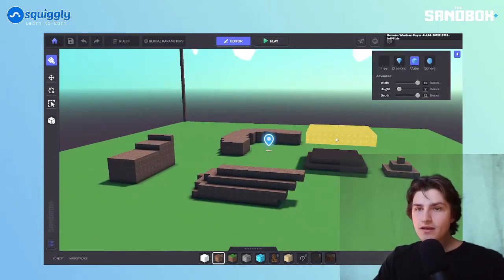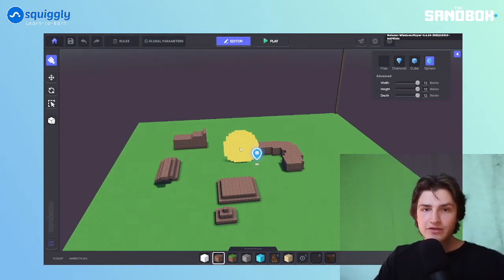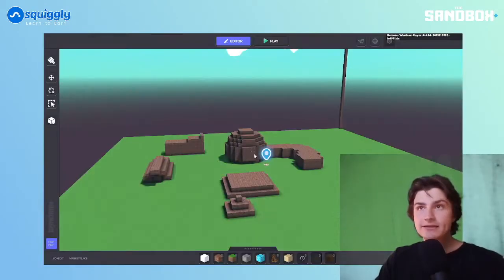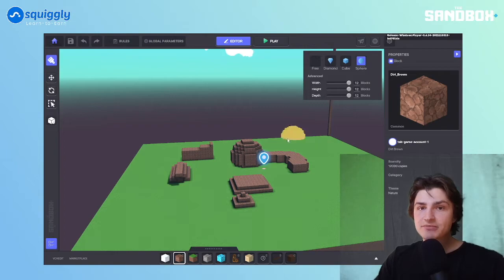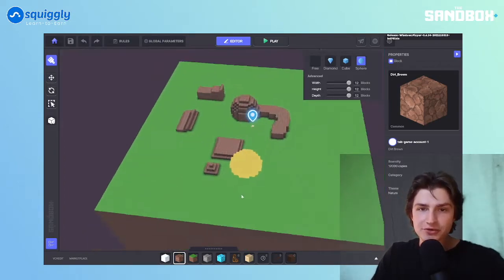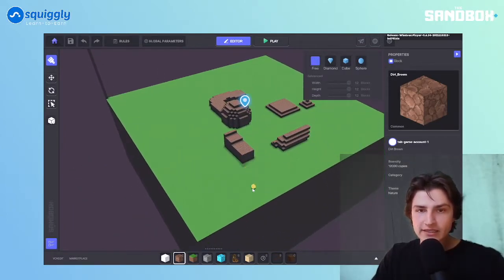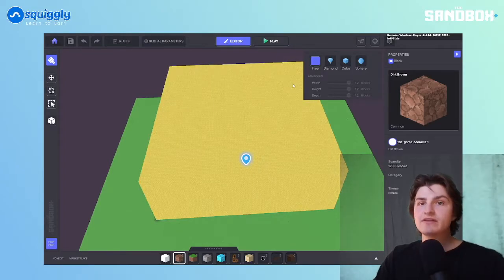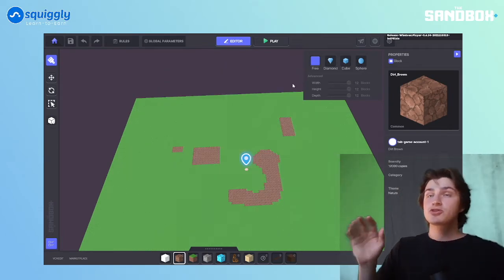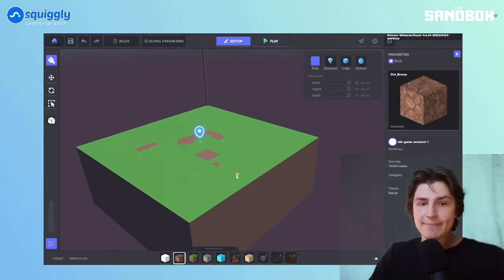Let's talk about the sphere — this is the last shape. If I go 12, 12, 12, the shape that appears is pretty much an automatic sphere. I personally love the sphere tool. I think it's actually my favorite for sculpting land. Let's practice that method of deleting clutter quickly: left-click, shift up. And then right-click to right-click — everything in there is deleted. Starting from scratch again.